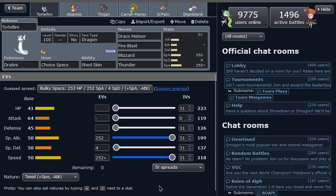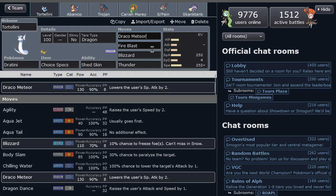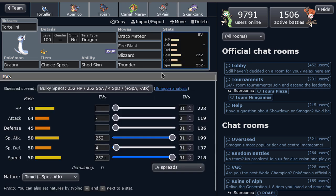Ladies and gentlemen, welcome to the Gotta Use Them All tier, where I use every Pokemon in the Pokedex and make a team around it, hopefully with a good performance. We're pretty close to the end of the Gen 1 Pokedex finally, and now it's time to do Dratini. There are several sets that I want to use for the Dratini line.